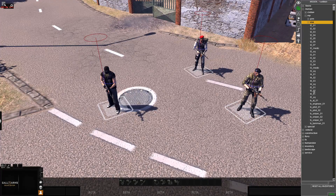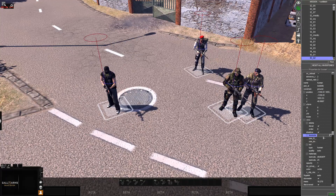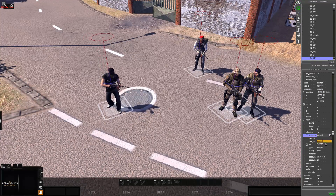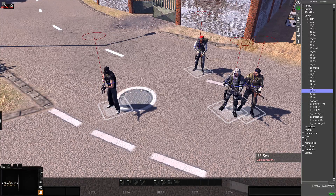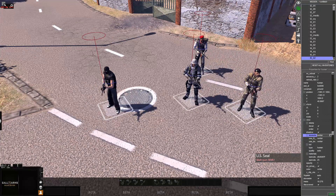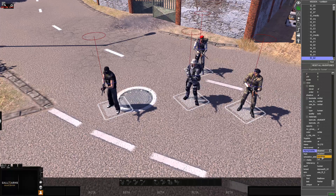Let's say you want a guy to be invincible — you want him to be Rambo. You would go down to where it says Discovery, go right below that, and pull down Fool, which would make him invincible.